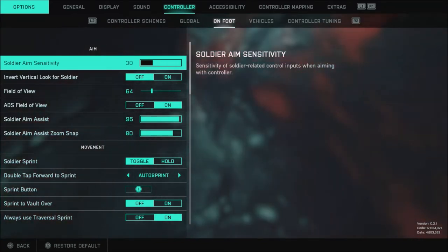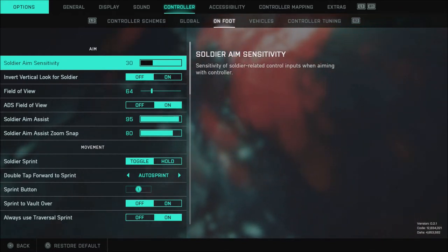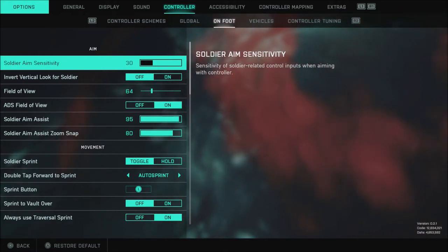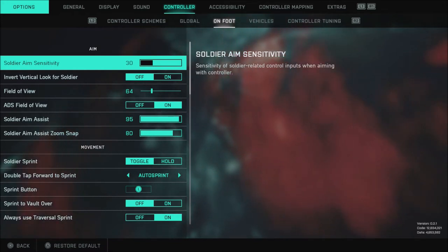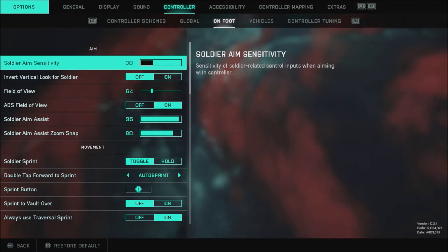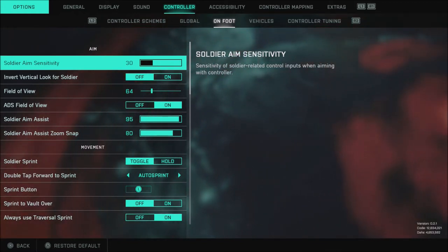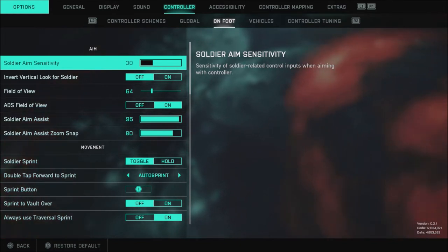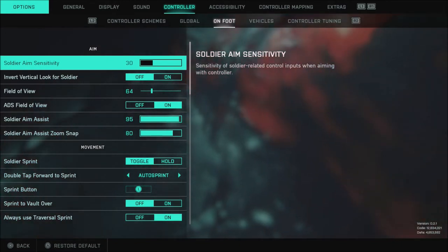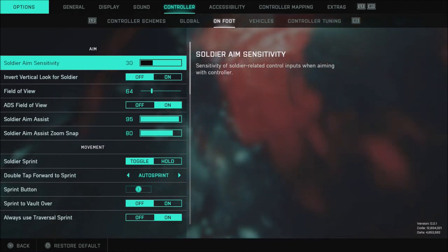What is going on guys. Today I want to do an updated settings guide for console. I made one of these last week — of course I've been playing within the Early Access — and today I want to do an updated settings guide, mainly for the on-foot buttons, that kind of thing. I'm not going to go into great detail about all the other settings in game. If you want to check that out, that was in the video I did last week where I went over all the settings in game. If you're still struggling with settings, I would recommend watching that video first.